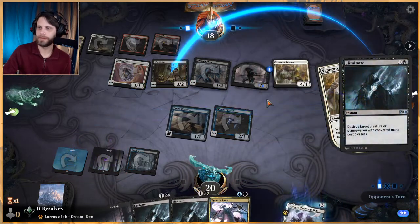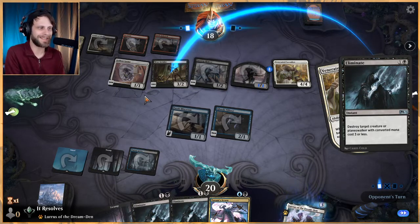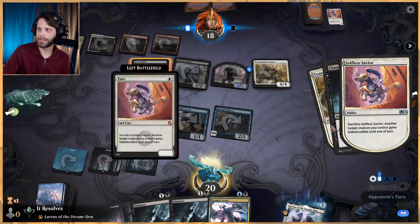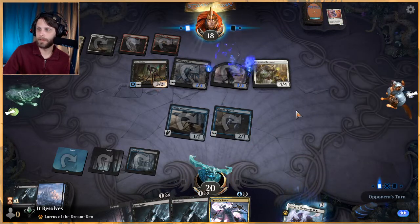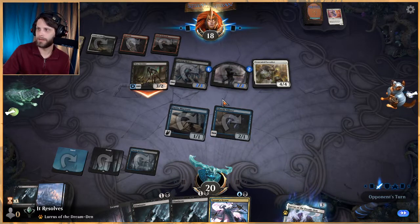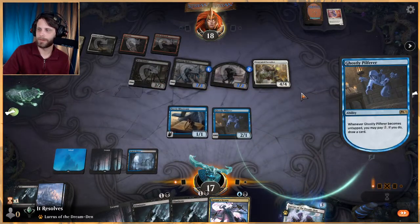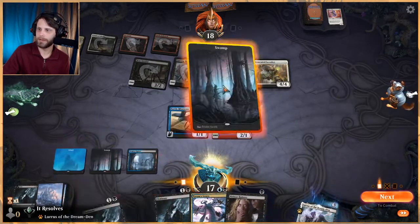Let's just see what happens if we do this. Chances are they're going to sacrifice Selfless Savior to save the Woe Strider, which is fine. Next turn we're in a position of being able to deal with anything except the Venerated Loxodon — pretty much everything else we can handle, which is great.